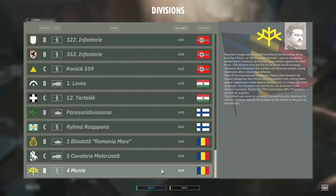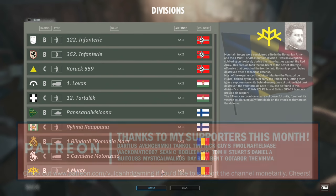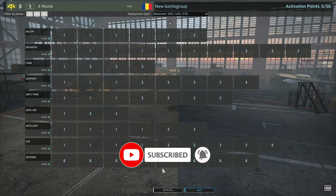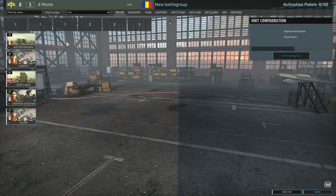Hello guys and welcome to a new Steel Division 2 video by me, Vulcan. Today I have for you a first look at the 4th Munte, a new division available in the Black Sunday DLC for Steel Division 2. Feel free to pause and read the description on the right hand side, but I'm going to jump straight in and as usual go through all of the tabs looking at the new units available and then put together a division. Let's start off in the recon tab.